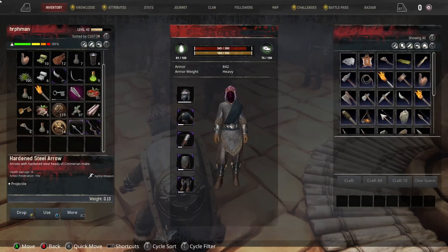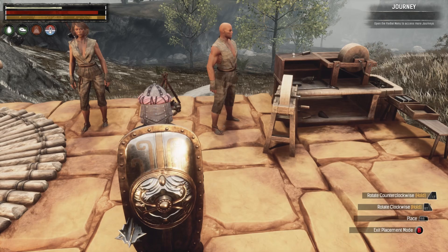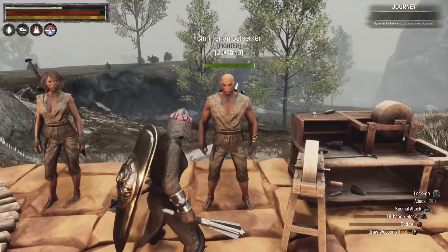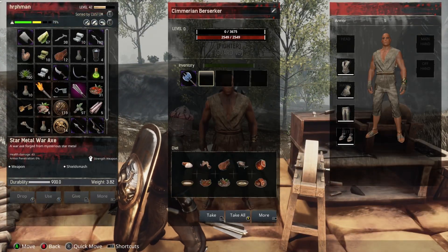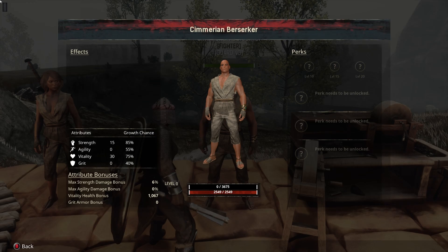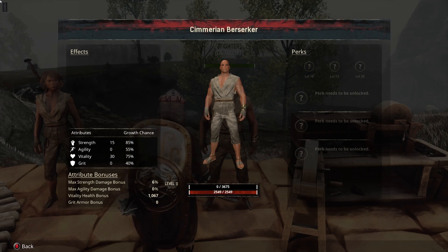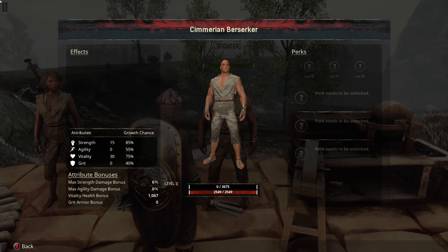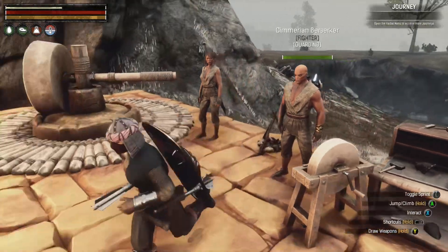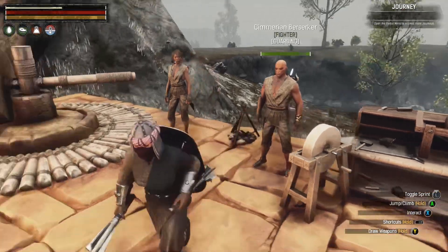Alright, let's insta-tame him. What I need to do is just leave my truncheon on my hot bar. Stick you over here so you're not stepping on anybody else. You look like Leon except you're Cimmerian — is your name Leon? He's got a war axe. What do your stats look like — 85 in Strength? That's pretty good. And 75 in Vitality is not bad. I'd almost be tempted to give him Grit food, which I've never done before, just because Grit is 40 percent.